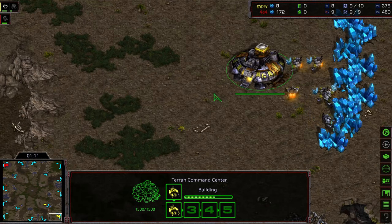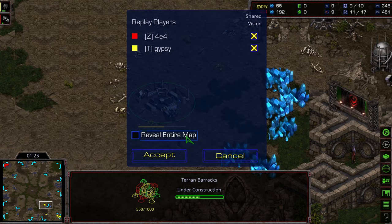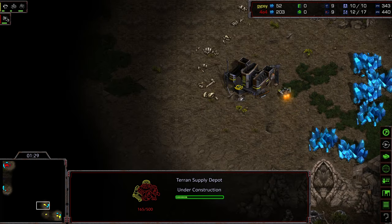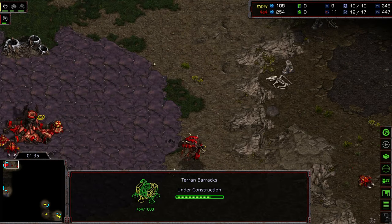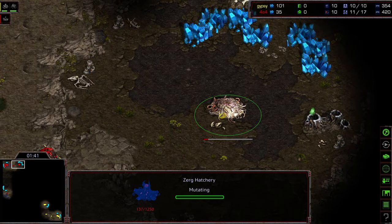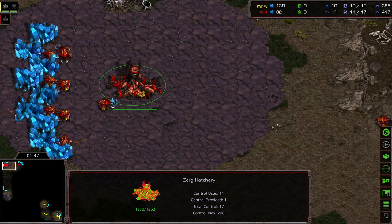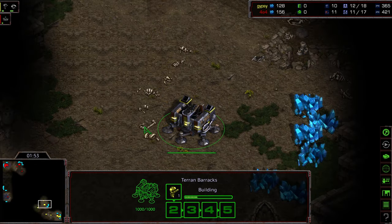First of all, map reveal to explain what's going on here. Gypsy is going for a weird proxy barracks location, putting the barracks at his mineral-only and hiding it there. Perhaps wanting to disguise the fact that he's going for an earlier command center, but instead he's opened up with the barracks at that mineral-only in a somewhat hidden location. This is a four-player map, so it's going to be difficult to scout. It looks like there is a 12-hatch comparatively, and this is a pretty strong opener for Gypsy especially going up against 12-hatch.